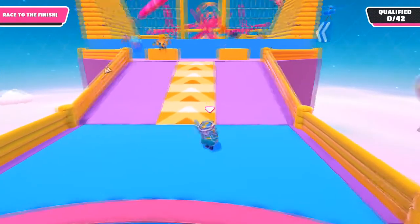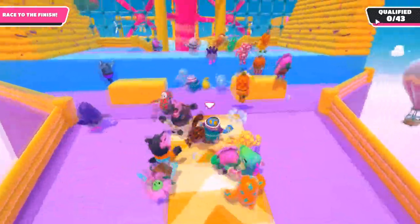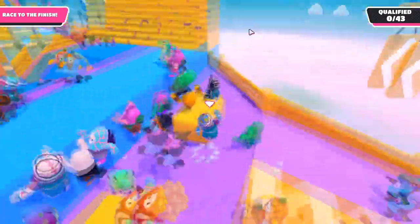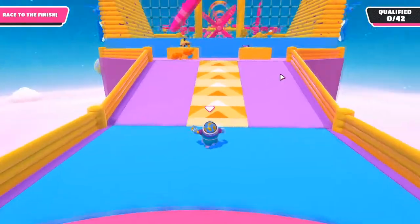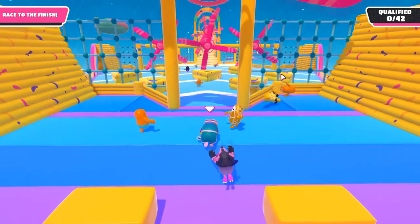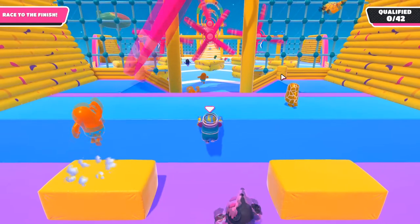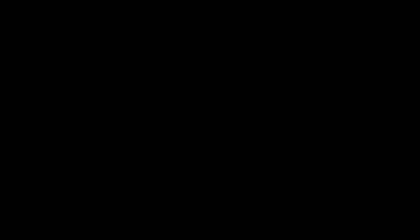For our second tip, we have the yellow ramp conveyor belt — I don't know what to call it — but basically you can see on the side there are two blocks you can jump off of. What I recommend doing, and I don't think many people know about this, is if you just go straight up and put your arms out, you can actually grab the blue little ledge there and push yourself up.